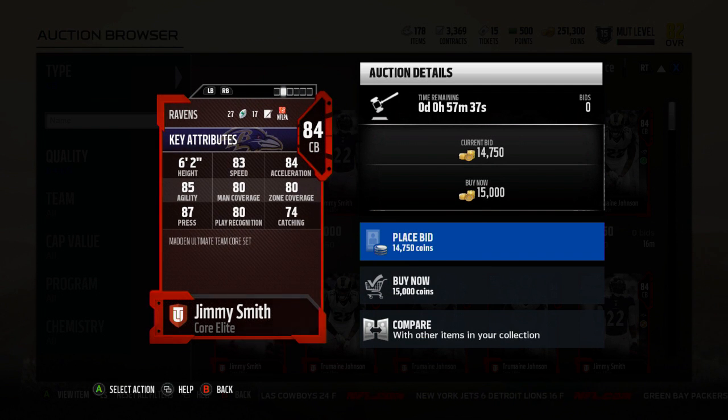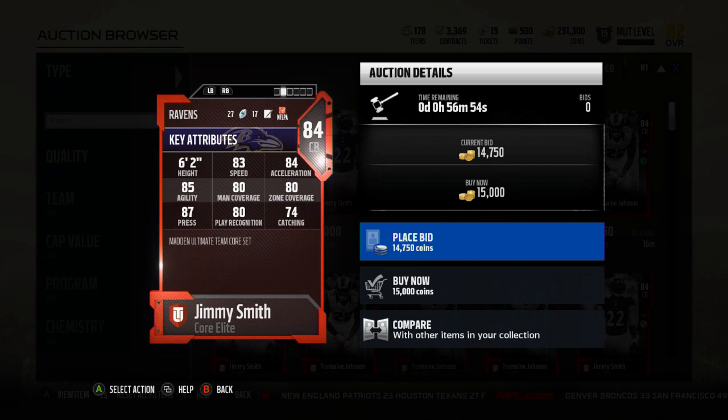Jimmy Smith — we're just gonna look at speed, man, zone, and press. He's got 83 speed, 80 man, 80 zone, 87 press, and 87 play recognition. Now everything else is below Deon obviously, but I press a lot and it's actually a pretty important stat in Madden for me — it's proven to be an important part even if you don't press much.